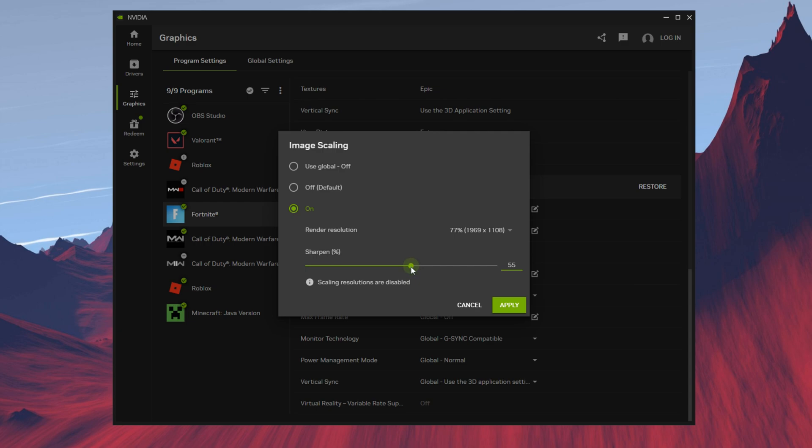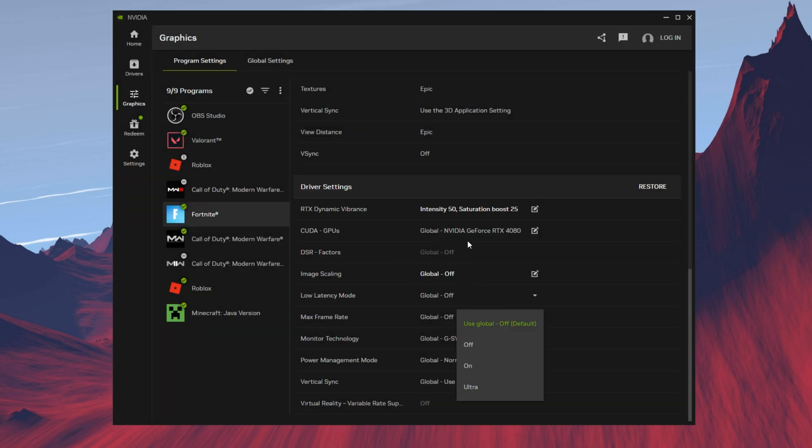It's kind of just a trial and error — put it at a percentage, try it out, and look inside your game to see if you like it. For low latency mode, have it set to on. This makes your game so much more responsive. I don't suggest ultra, since I tested it and it made my game feel kind of choppy.